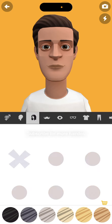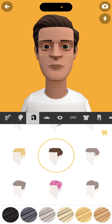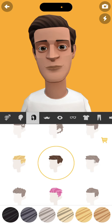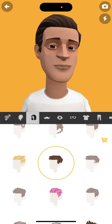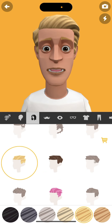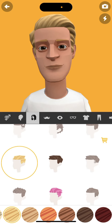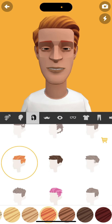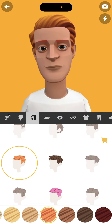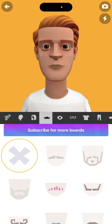Now move on to the hair. The hair I have is basically to the left of the circle. You see the circle — move to the left of the circle, that's where you have to go. Then select the orange one — that's the orange hair. This is what I should look like, with orange hair in the game.